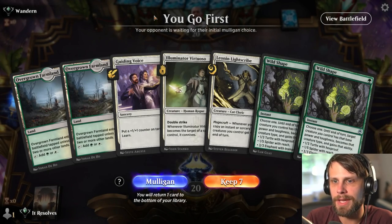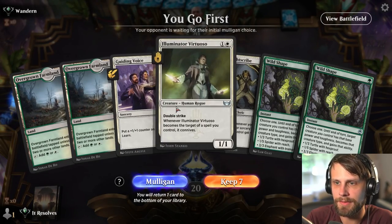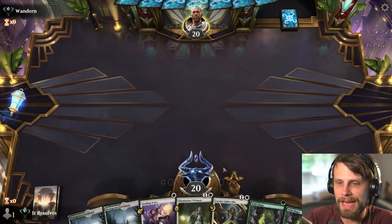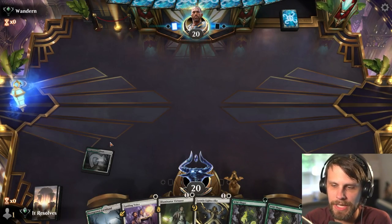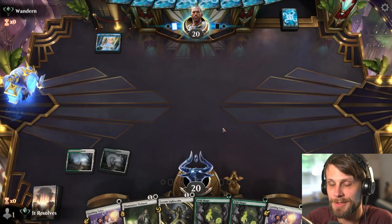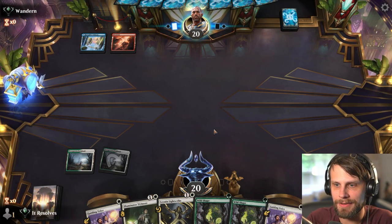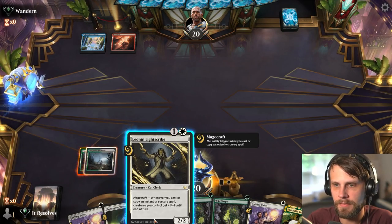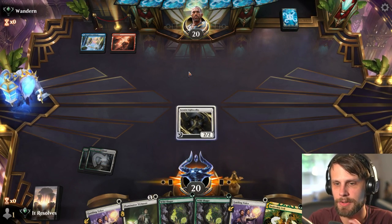Alright, here we are for game number one. This is actually a really odd hand because of the farmlands. That being said, we do have the Virtuoso and the Lightscribe along with some Wild Shapes. This is very much not the land package you want out of your starting hand — ideally you'd have at least one untapped land so you can get something down by turn two. Unfortunately we don't here, which is not great. I'm going to throw the Lightscribe out expecting it's going to get burned.